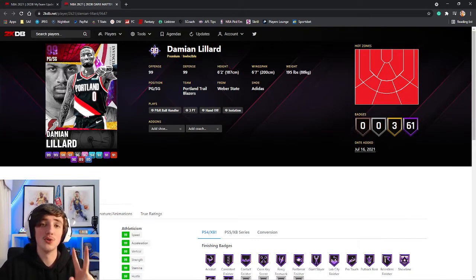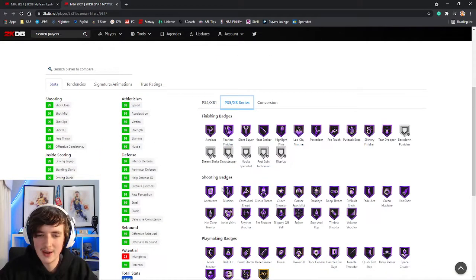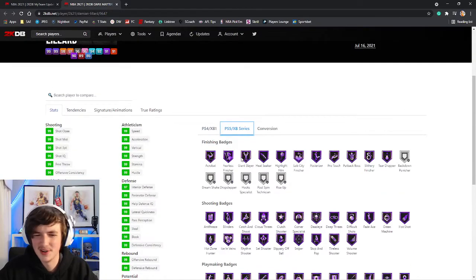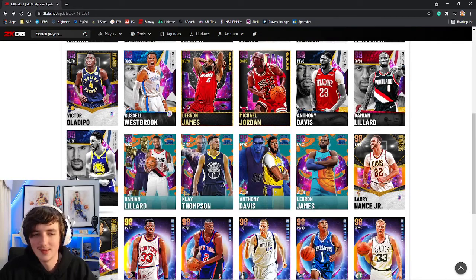Damian Lillard Invincible — Lillard got two cards today. He's 6'2" here with a 99 three ball. Just too small at the end of the day. Every shooting badge in the game on Hall of Fame, which is awesome, but unfortunately not a lot of finishing badges. It is the Invincible, but once again he is a bit too small.